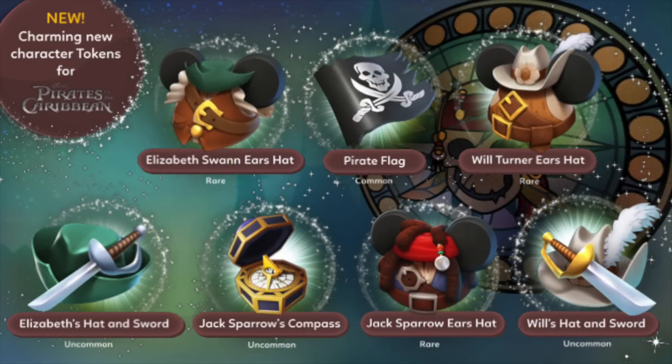We have Elizabeth Swan's Ear Hat, the Pirate Flag, Will Turner's Ear Hat, Elizabeth's Hat and Sword, Jack Sparrow's Compass, Jack Sparrow's Ear Hat, and Will's Hat and Sword. It is awesome — looking at these, none of them are legendary, which means they won't be the most difficult to get, so I'm super happy about that, and all the tokens look great.